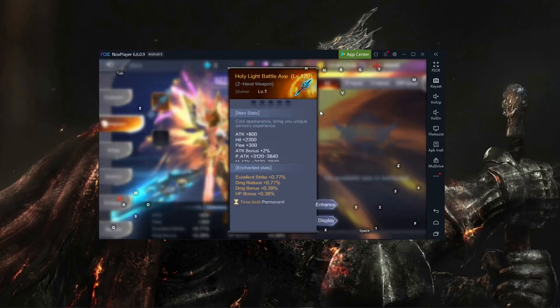Next one is the weapon skin. Since I'm a Diviner, this one is called the Holy Light Battle Axe for me, and it gives a 2% attack bonus. If we enchant this, it will give us legendary stats. I got 4 stats — I'm not sure if there's a 5-stat version, but 4 is already great because it's legendary stats, like yellow or gold or orange.